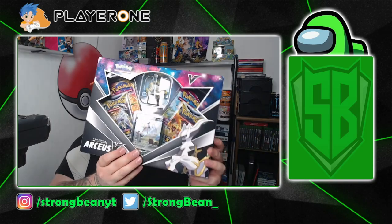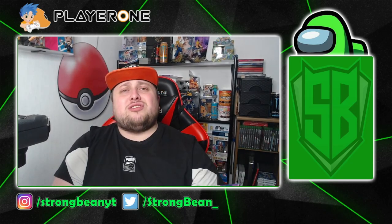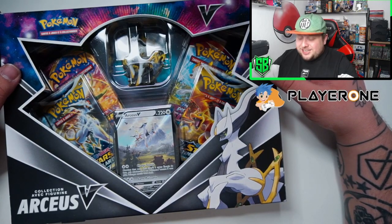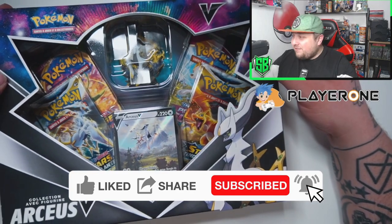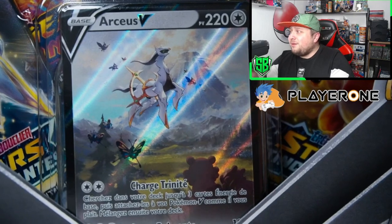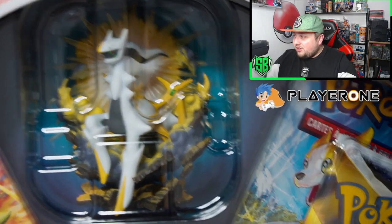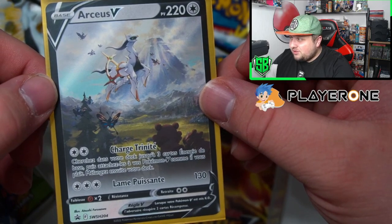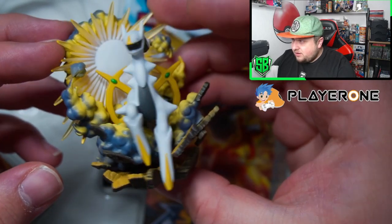The collection box comes with the Arceus V, 2 Brilliant Stars packs, 1 Vivid Voltage, and 1 Fusion Strike. Let's get into this video guys, I can't wait, I'm so excited! Here we are with the Arceus V figurine collection — finally available in Luxembourg and everywhere else. Look at that, look how beautiful! That's the Arceus V alternative artwork promo card. It is absolutely beautiful. We also have the figurine of Arceus looking amazing, with the ruins there.